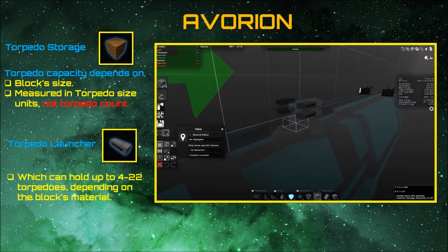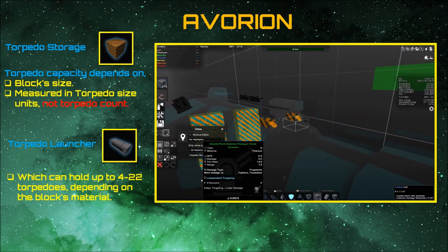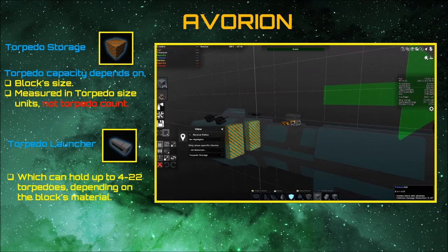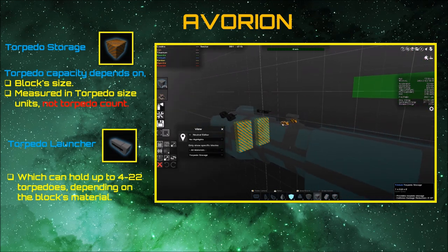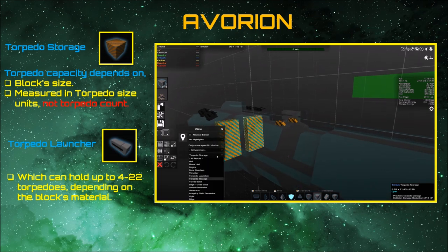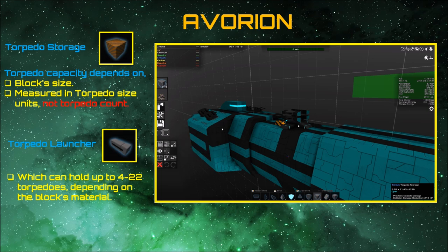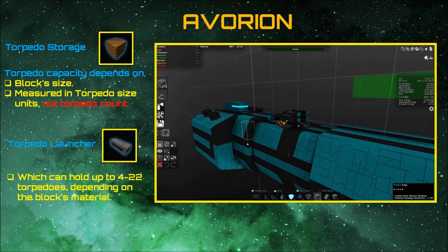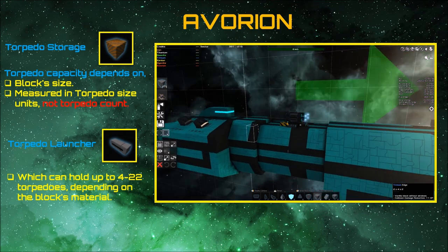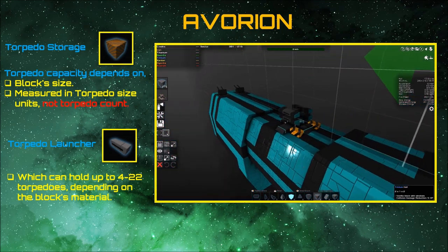The torpedo storage block is dependent on the material size and really the block size — how big you make them. The bigger the block the better when it comes to storage, because the way torpedoes are housed is based on the torpedo size. If you pick up 10 torpedoes it's not going to take up 10 slots, because torpedo sizes vary, just like weapon slots vary — some cannons might take up four slots or two slots. Torpedoes follow that same rule as well.